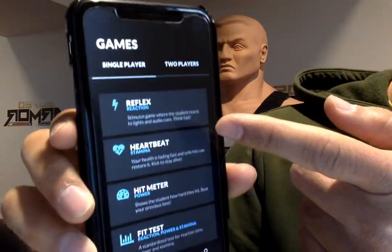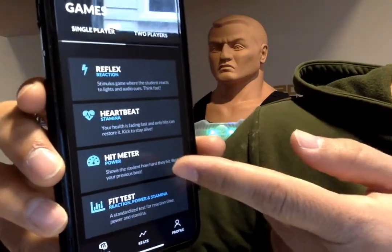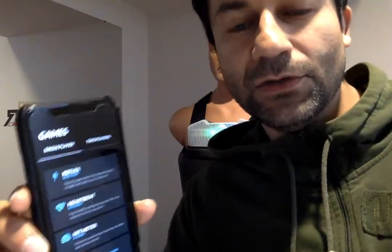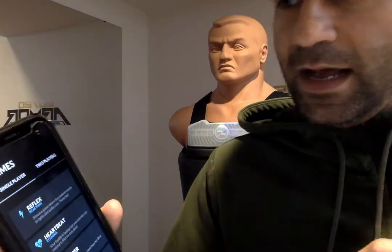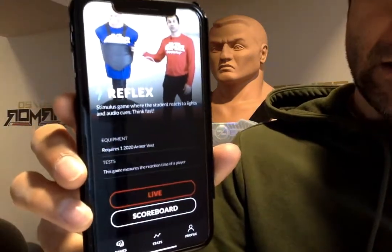The first one-player game is Reflex — test your reaction time. Then Heartbeat — test your stamina. Hit Meter — test your power. And then there's Fit Test, which is a five-minute test that tests all three. You do two minutes of reaction, one minute power, two minutes stamina, with a 30-second break, and it puts it all together.